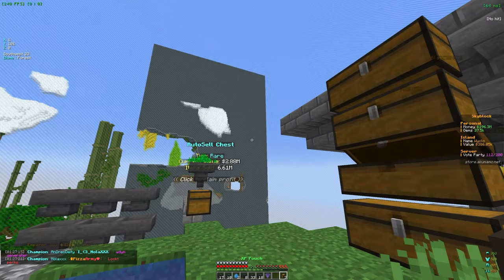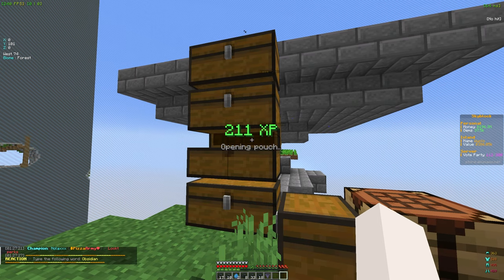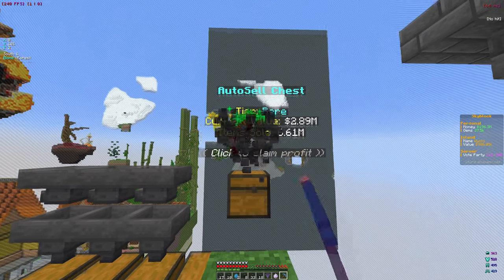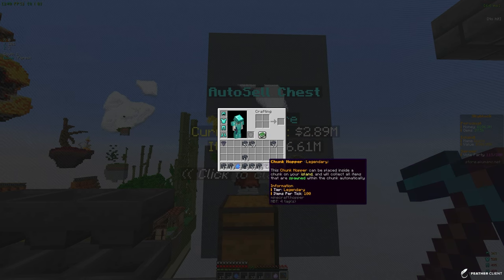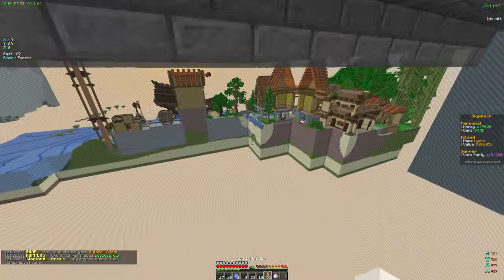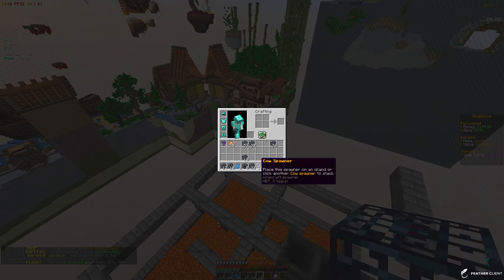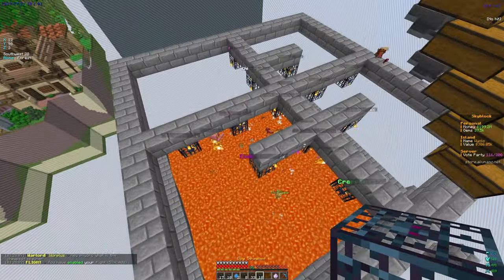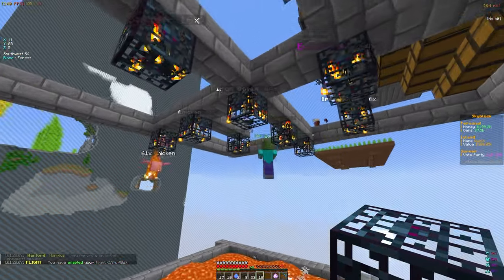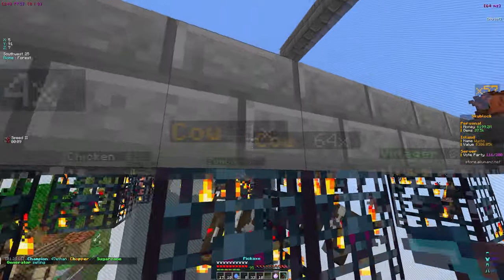We're going to claim the XP pouches because we really need XP to help enchant tools. Then let's swap out the chunk hopper for the upgraded legendary one so it runs a bit faster. Doing slash fly to place down all the spawners - we got 18 cow spawners, let's place those down on our farm.